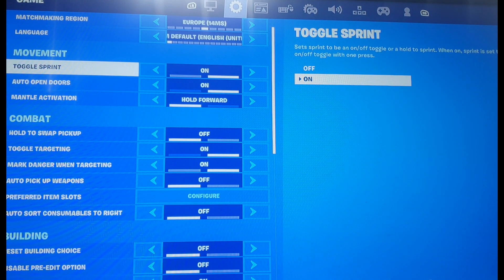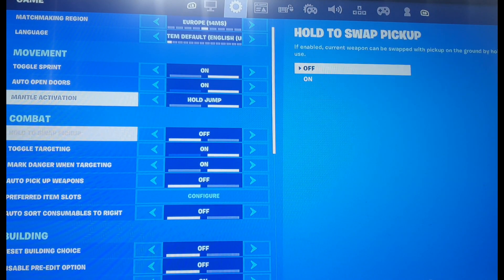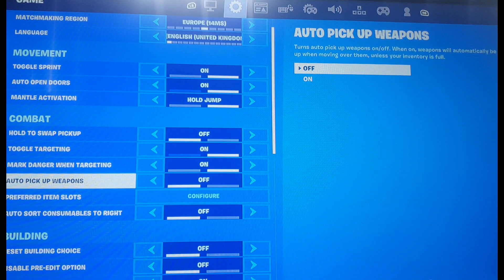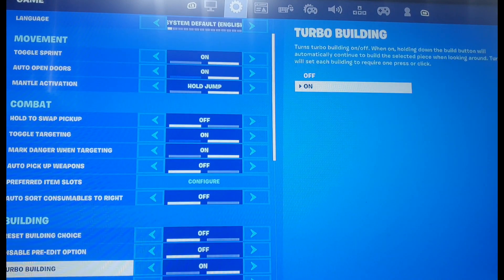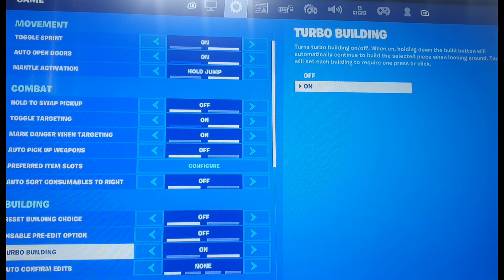Go on to Movement. You've got to press to put on Toggle Sprint, then Auto Open Doors on Hold, Jump Hold to swap, Pick Up off, Toggle Targeting on, and also Pick Up Weapons off. Then go down to Turbo Building and put that on.